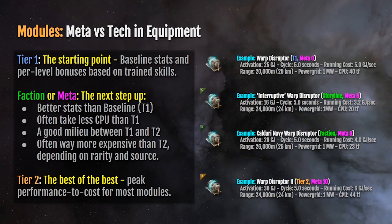When we look at the tier two warp disruptor, it has the same 24 kilometer range as the interruptive — not quite as good as the Caldari Navy module. It has a five-second cycle time and one megawatt power grid, but it has more CPU use and more activation cost than the tier one module. So you kind of go the other direction when you get to tier two — they become more expensive to fit than tier one modules. But the expectation is that by the time you're using them, your pilot has trained enough core fitting skills that the cost difference is mitigated in effect.